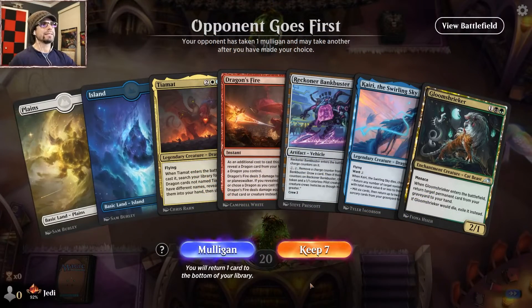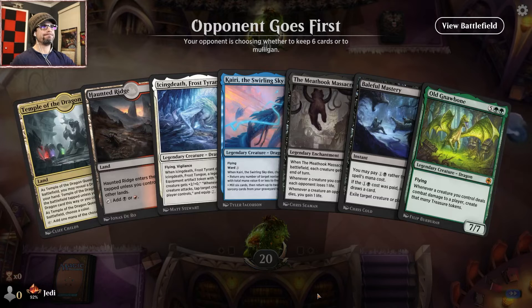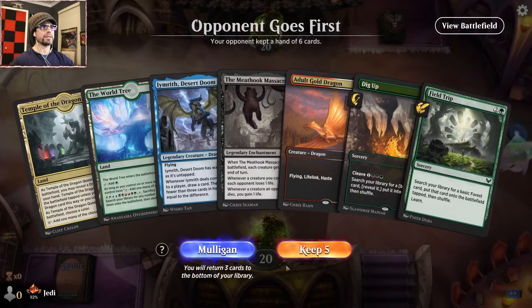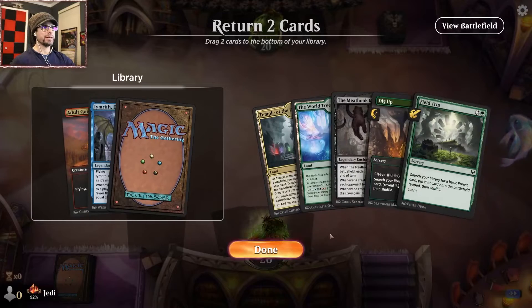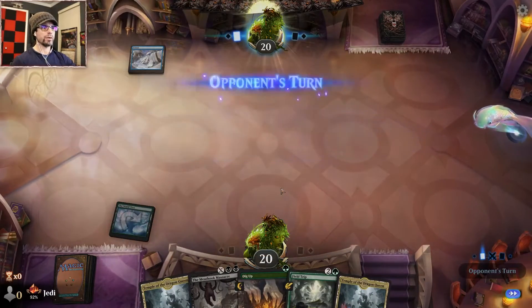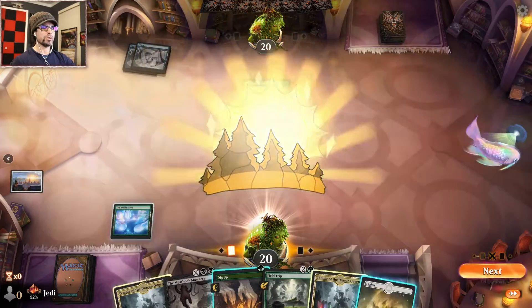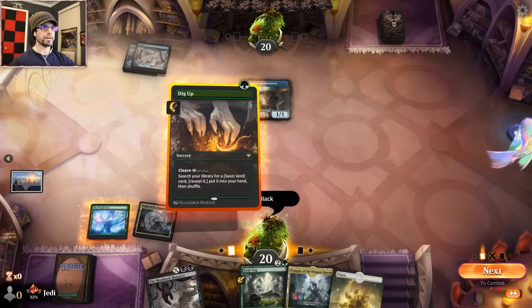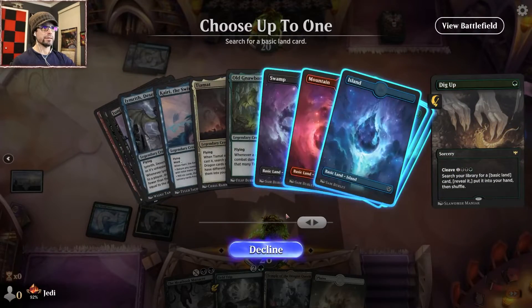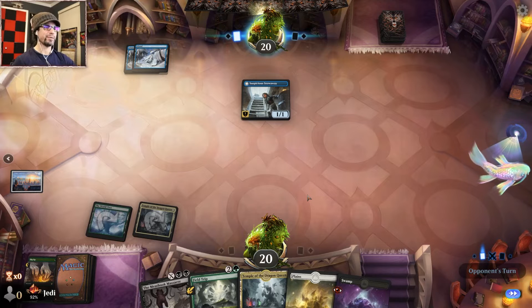Yeah, this is like all the stuff we don't want to see in our opening hands, so we're gonna mulligan. Not much better — alright, there we go. We can keep this — got a dragon and a dragon. Okay, okay. We're okay, my friends. Suspicious Stowaway — this going to black. Play this for second black. That way we can board wipe when we need to, cause I feel like we will.